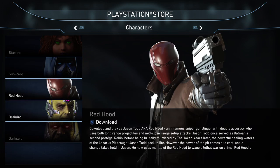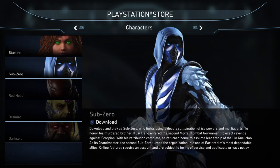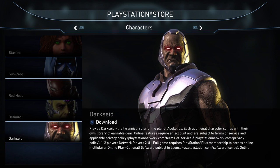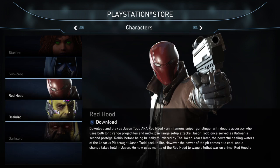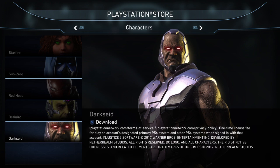You can also buy these characters if you want. I have all of them because I beat the story mode, so I don't need to buy them. Dark Side is OP but if you're new to the game, you should buy him — he's five dollars. Dark Side is the best starter character.